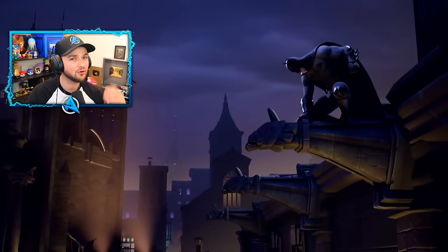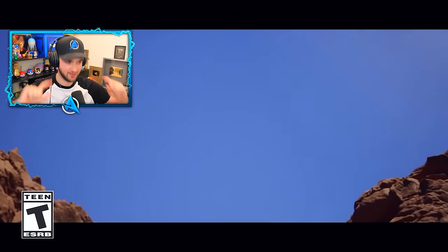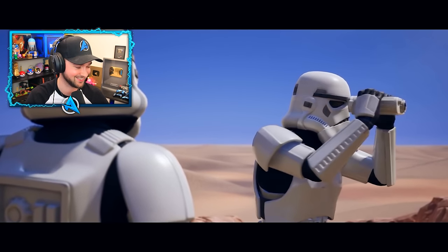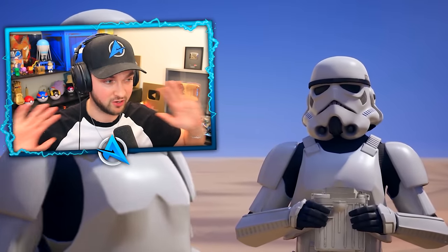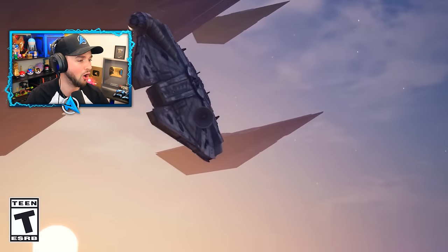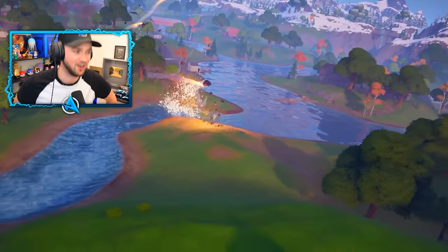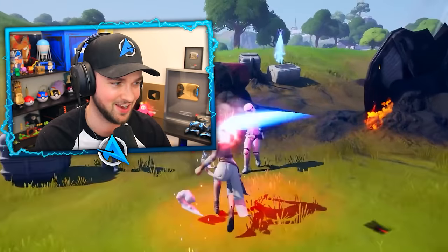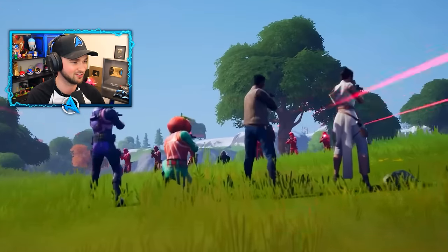Just when we thought, oh, we've got Marvel — does that mean we can't get DC? No! Batman is here, and not only Batman, but Star Wars! This was the beginning of Chapter 2, so we've already done all the Chapter 1 collabs. Now in Chapter 2, the arrival of all of the different cosmetics — of course, the lightsabers for the very first time. We even had a Star Wars live event arriving on the island. Lightsabers were very, very hype and have come back so many times since.